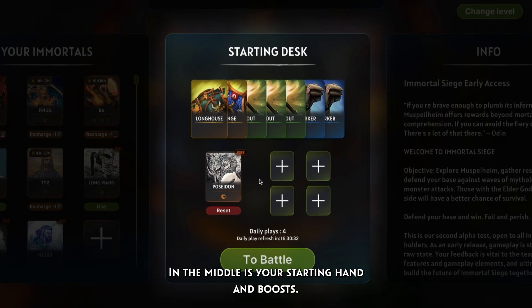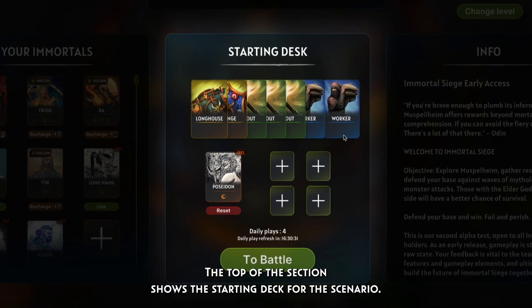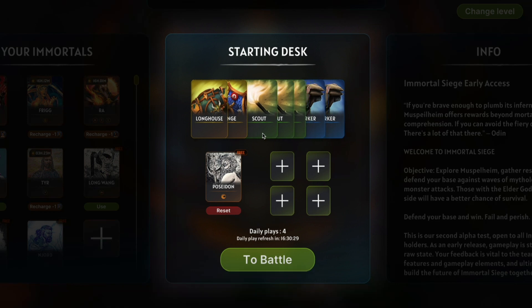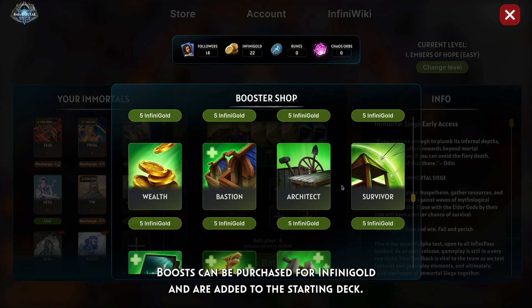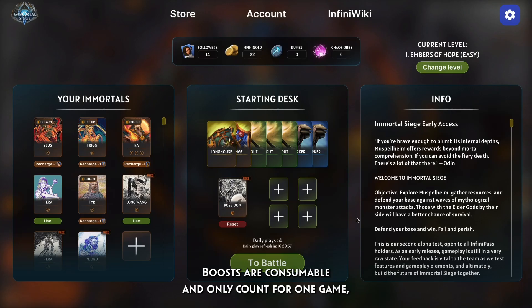In the middle is your starting hand and boosts. The top of the section shows the starting deck for the scenario. The white plus section is for boosts. Boosts can be purchased for Infinigold and are added to the starting deck. Boosts are consumable and only count for one game.